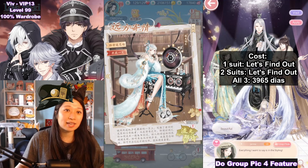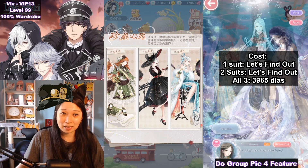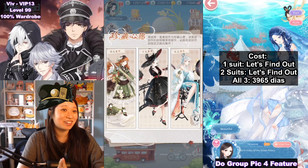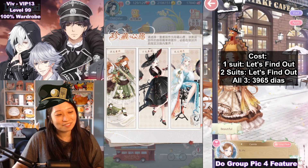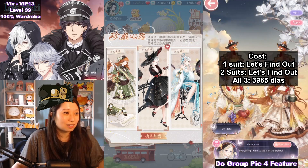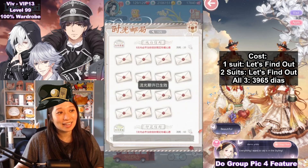How this event works is you pick a suit you want as the rate-up suit, then you open treasure boxes to claim the pieces of all three suits, but your rate-up suit will be the first one you finish. I'm going to find out how much my rate-up suit is going to cost, because it's going to be different for everyone. I think I like the black cat one the most, so I'm going to pick that one.